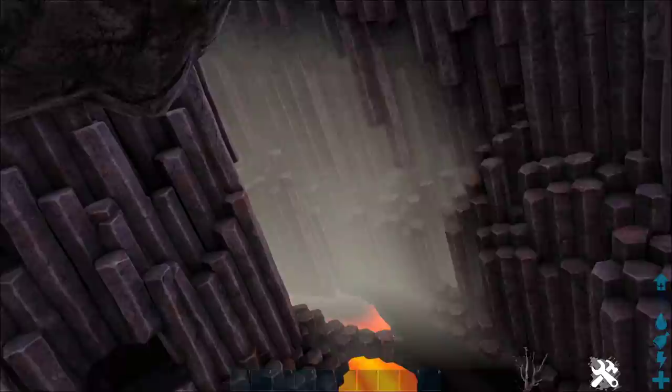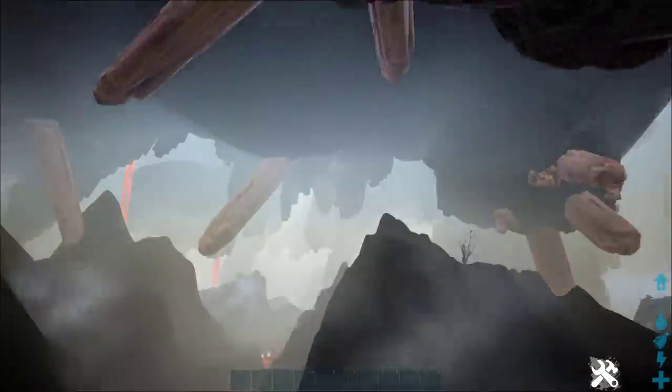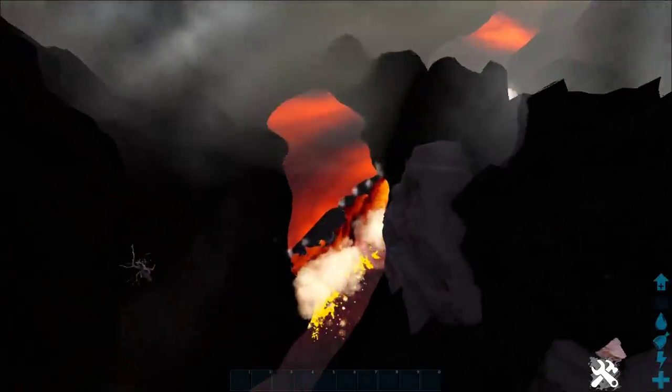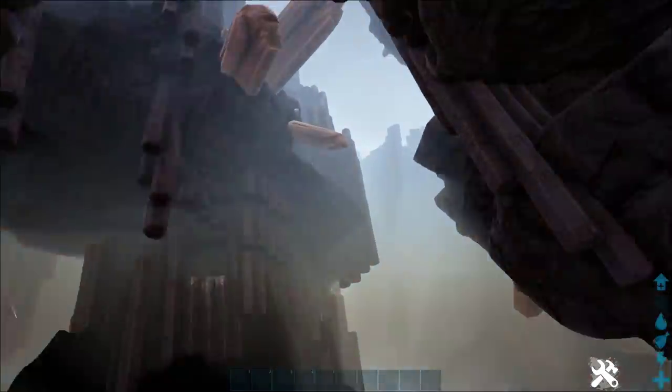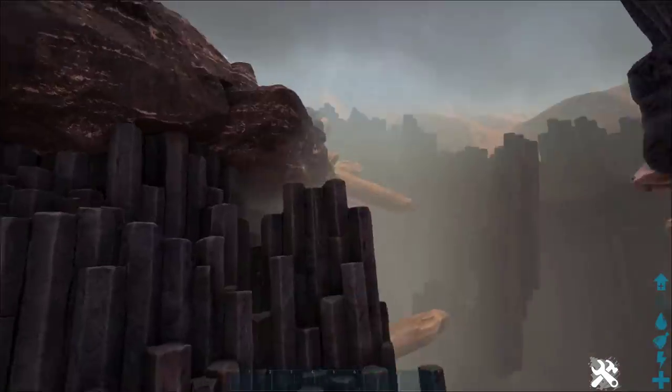We've got some lava. I don't feel there are many dino spawns in here but I think that is definitely to come. I think it looks awesome and I'm glad they've actually added this bit. There's a little lava fall down there as well — you can cross the bridge, which is cool. So this is in the desert biome.